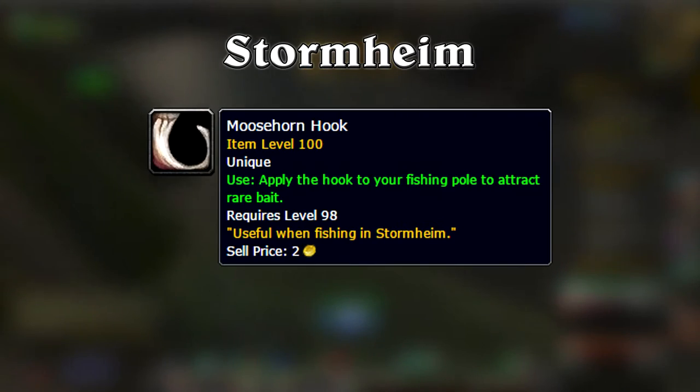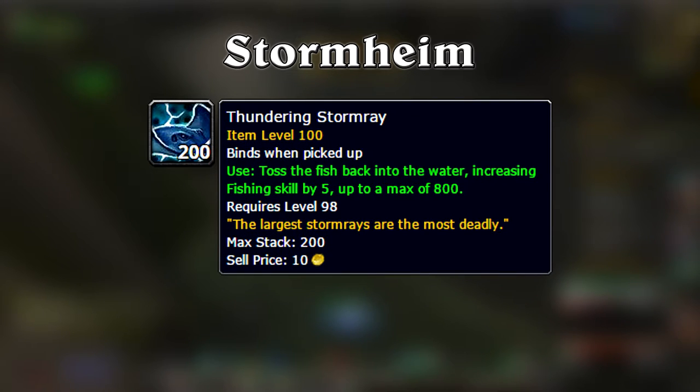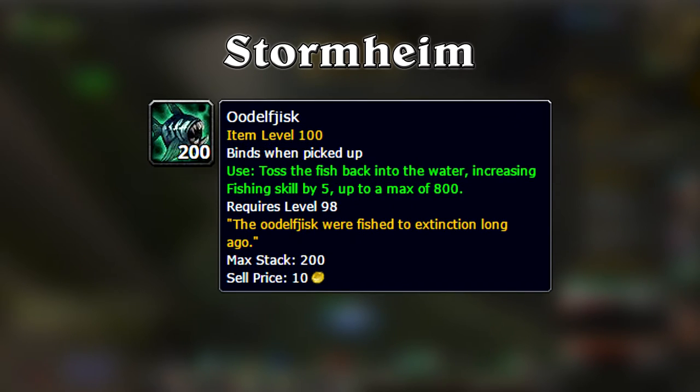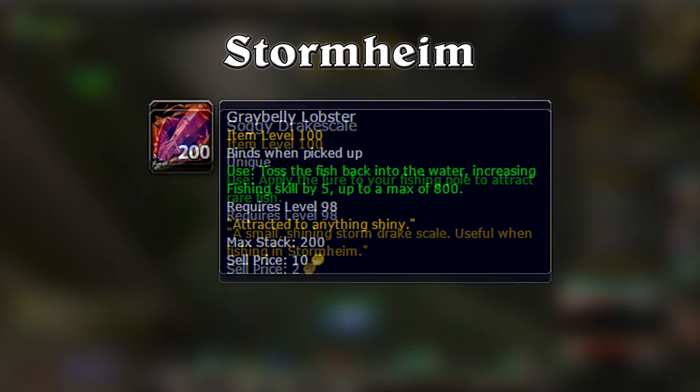In Stormheim, the moose horn hook is a lure to catch a lure — using it allows you to fish up a silver scale minnow, which is the lure for the thundering storm ray. The ancient voreco ring works the same as the rusty queenfish brooch, allowing you to see oodlefisk pools in Stormheim. Finding a soggy drag scale allows you to fish up gray belly lobsters.